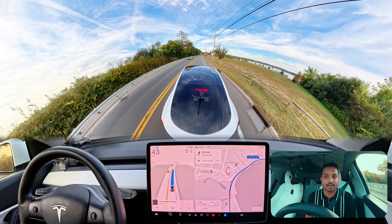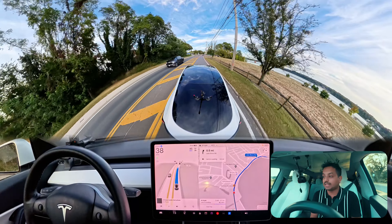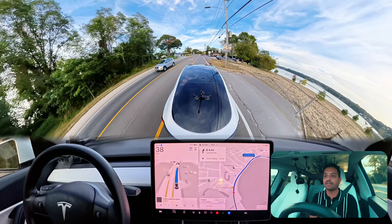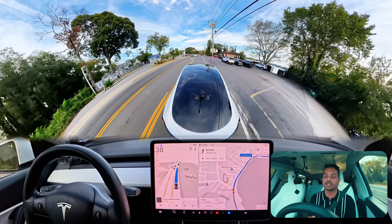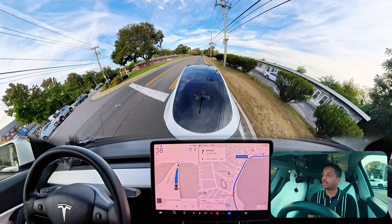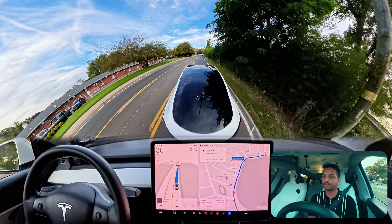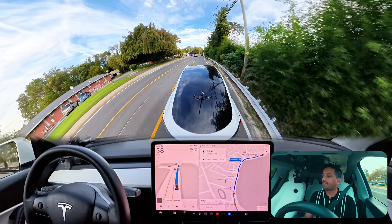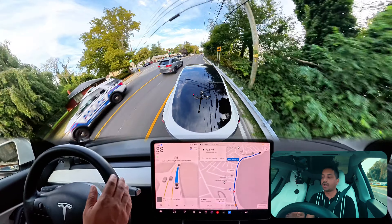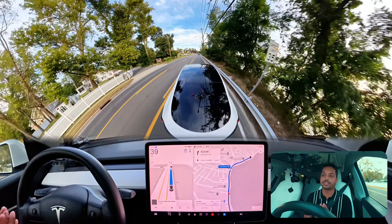A few cars are coming so we'll wait, then make a right turn — pretty nice. There's another car waiting to make a turn as well. On this road there are a few black marks on the road and the car thinks they're potholes — it slows down to 27 mph and then speeds back up. This is not a pothole, just a black mark on the road.